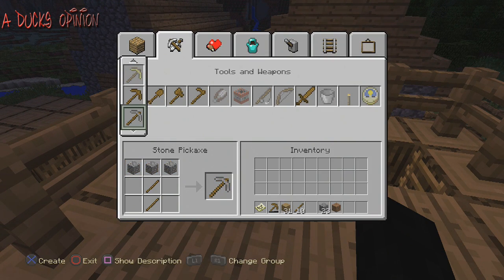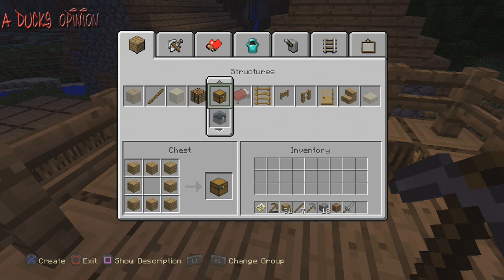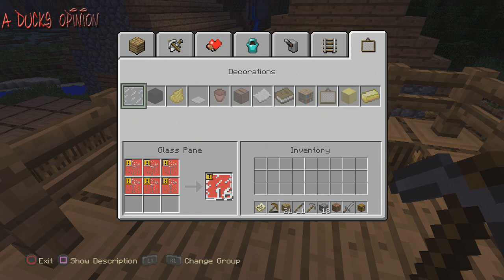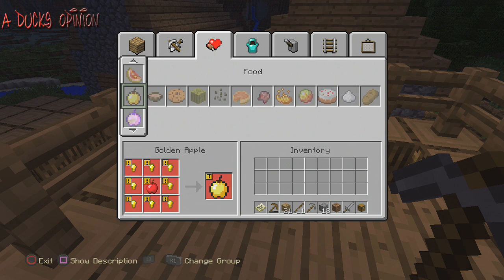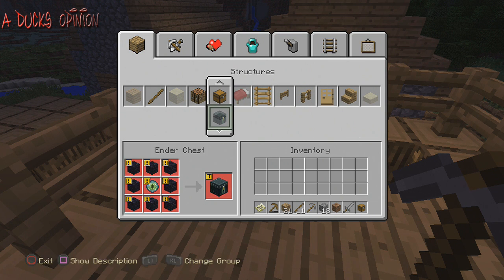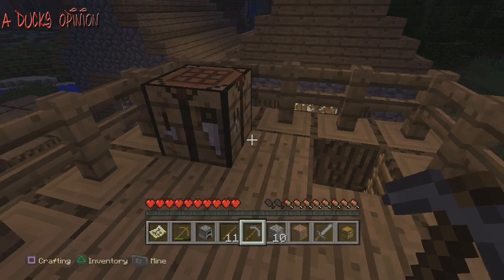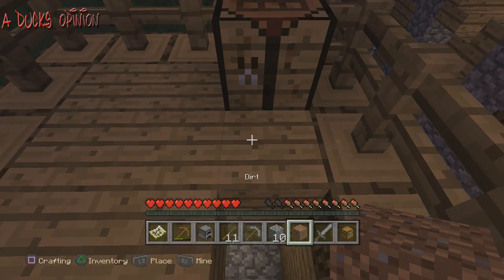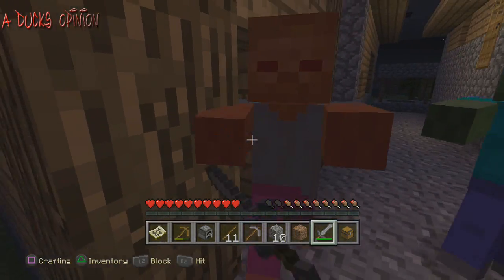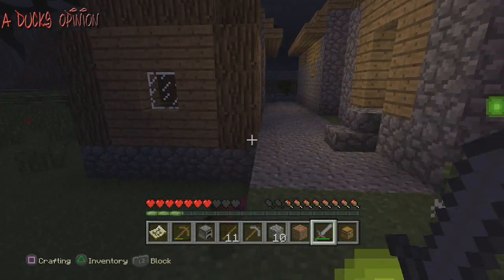Looks like I'll be staying up here for the night. Let me make some tools. Now we're starting to get somewhere in this game. It would be nice to get some iron — that'd be great. Where is the furnace? All right, so we need to get some food, we need to get storage going, and get a house going.